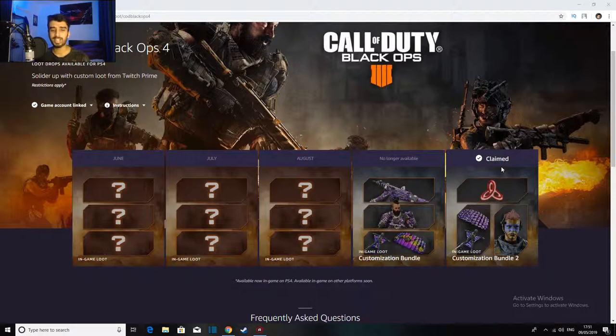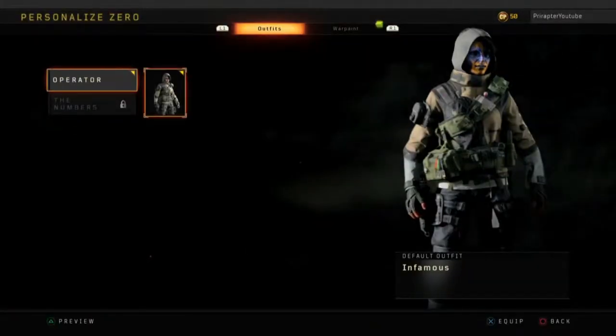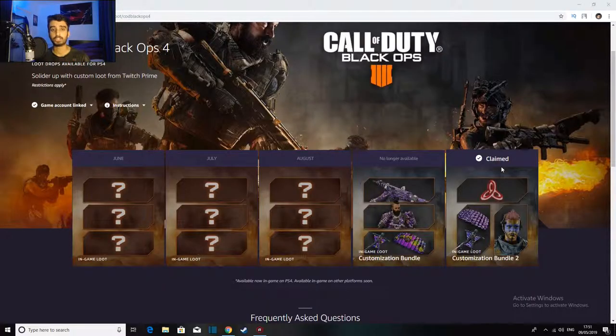How do you get the items in Call of Duty Black Ops 4? There are three items you can get: one is a jump pack, one is a face paint, and one is a reticle. So how do you get that? It's quite simple — I'll link the link in the description below.